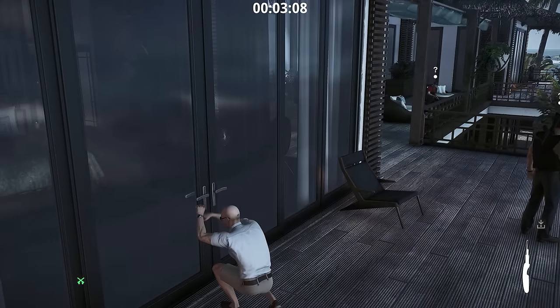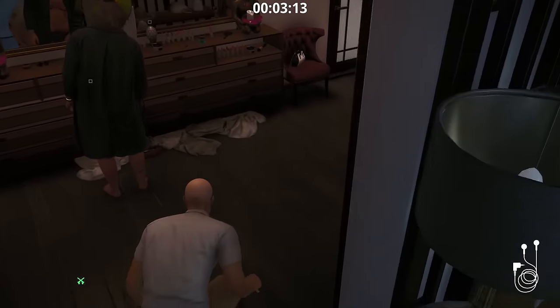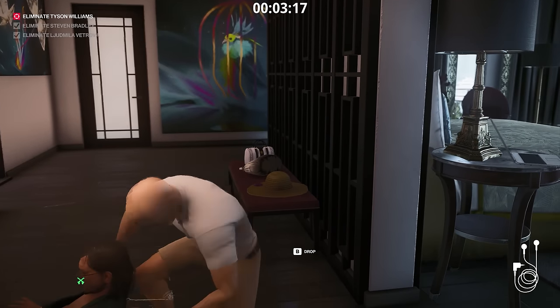We send this guy to the bathroom. Unlock the door and take from the nightstand the powerful headphones and eliminate the target. After that, quickly drag him into the next room and hide him in the wardrobe.